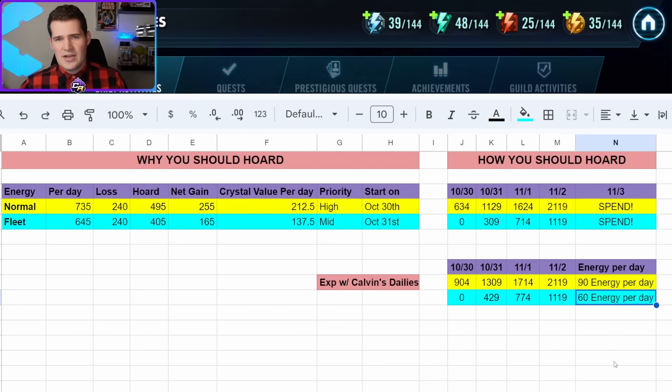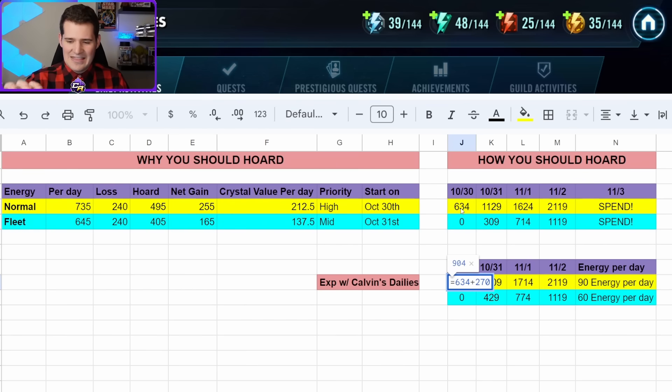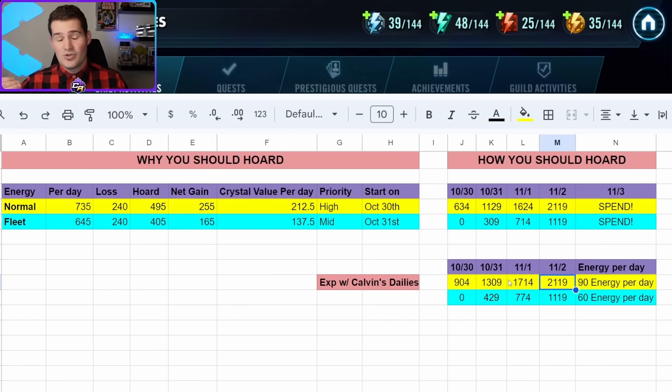And then I have 60 fleet energy — three runs of a Scouts node that costs 20 energy each. Once I factor those numbers in, I've taken the above numbers and added the amount of energy times the number of days. So on the 30th I really need 904 energy stored. That gives me enough to reach 2,119 by the end and allows me 90 normal energy for dailies each day. That number ticks down as days go along — on October 31st I need 180, and for fleet energy I need 120 or more to cover the two remaining days.